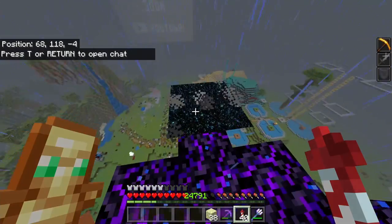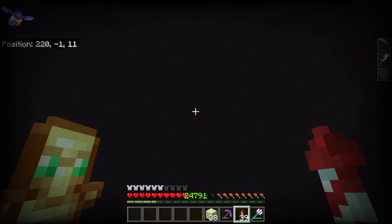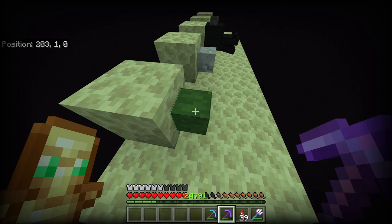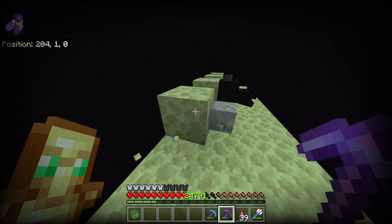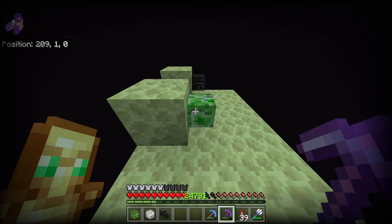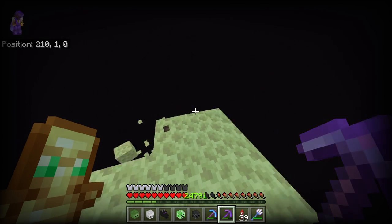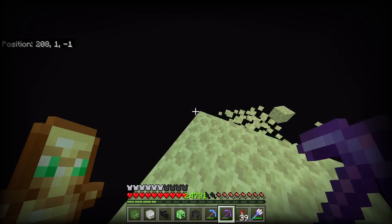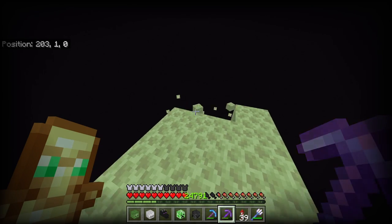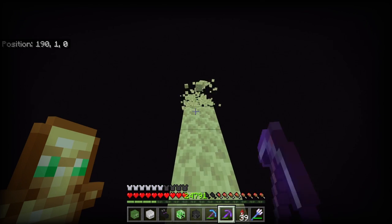Then of course we're going to want to go back through the end and basically go down there and destroy all of those... oh God, I don't want to fall in the void. At this point, you want to destroy all of these blocks and collect all of these mob heads. I should note, the next time we come into the end, you're going to want to get yourself a silk touch pickaxe, because you're going to need to use it to obtain these next blocks. I did say as well that this is not always the most consistent, so it might not actually work first time.